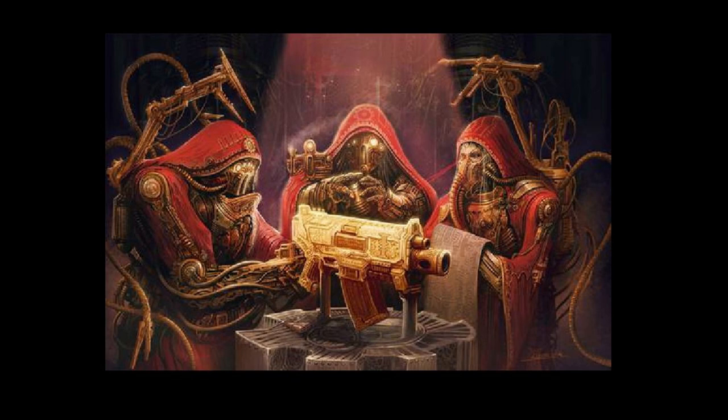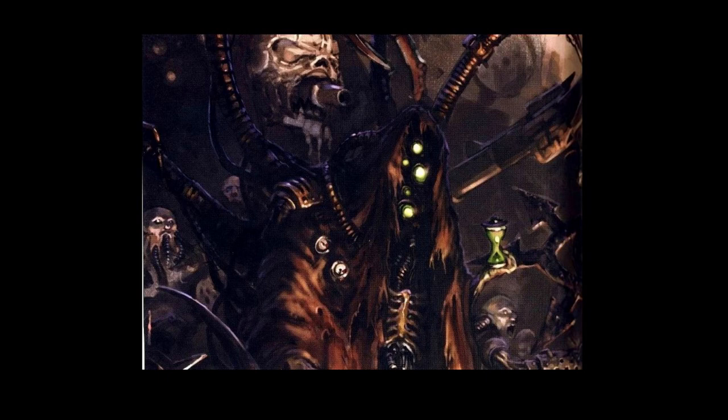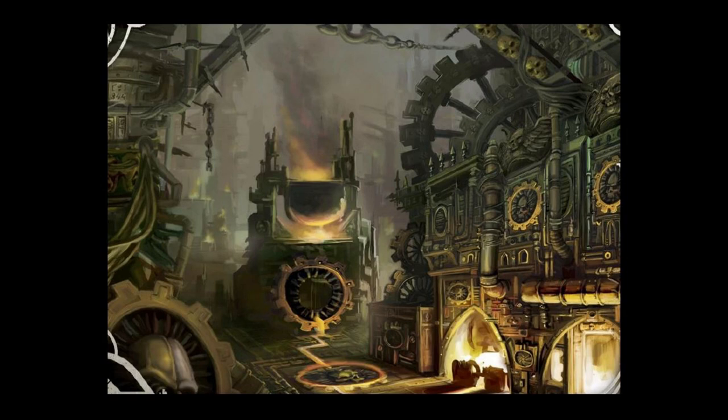The Elite choice used to be a lot more important for Admech, but with the advent of Engine War and all of the incredible fast attack choices we've gotten, a lot of the Elite choices have been edged out slightly, and at this time the Elite choice is probably one of the weakest within the Admech army. However, being a weak choice in a very strong army still makes you very exciting, and there's a lot the Elite choice can bring. The following list will cover units from the Codex first, then Forge World units, ordered from strongest to weakest in raw power level, though situationally some units can be significantly better than their generic ranking suggests.